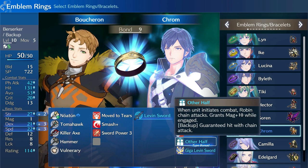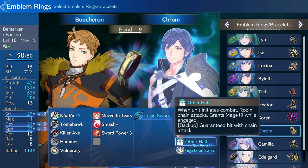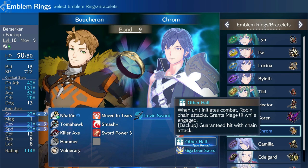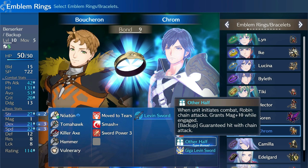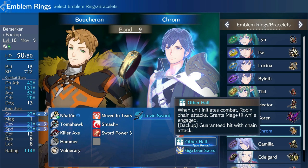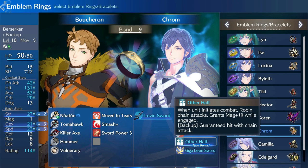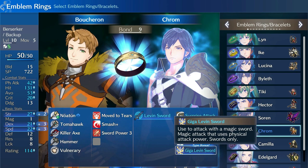How does it stack up to things like Divine Speed and Break Defenses? I'm not 100% sure yet — I haven't had the opportunity to experiment with Krom and Marth side by side for Boucheron, and the build isn't even done yet. But I do think that this is just going to be a guaranteed damage boost in general gameplay, especially since it might be hard to always break enemies or get the full benefits of Divine Speed. I can't really argue with that.